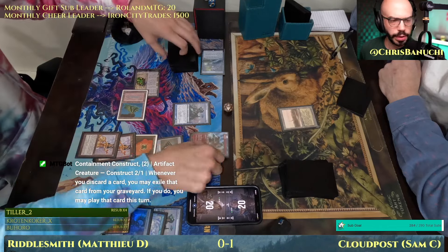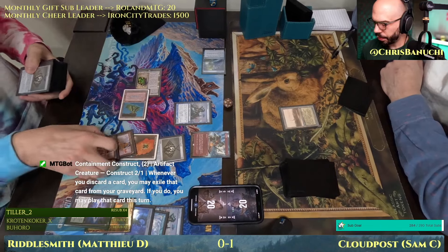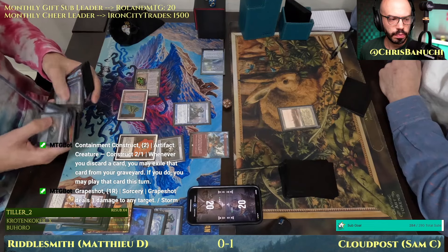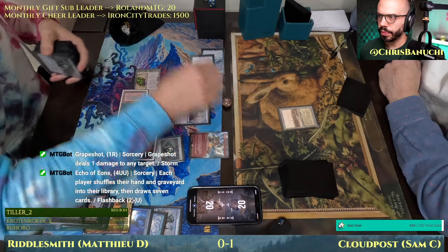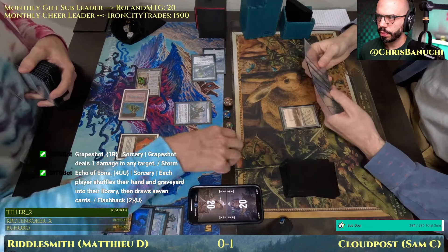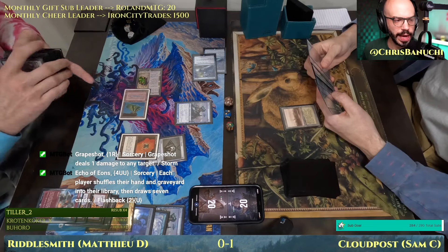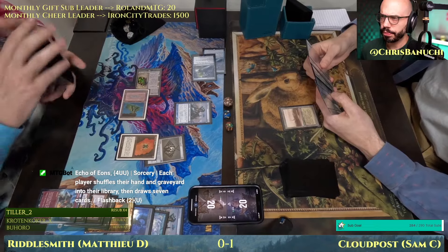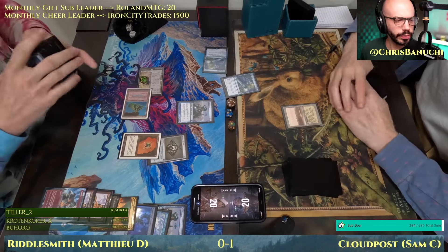We just saw a Grapeshot discarded. Gamble — yeah. Going to crack for red-blue and cast the Echo of Eons I'm getting off the game. Cast that — that'll be eight, and then I'll have two blue and one red floating. Storm is now eight. Echo of Eons resolving again. Not sure what happened to Matthew's graveyard — a little confused what's going on.